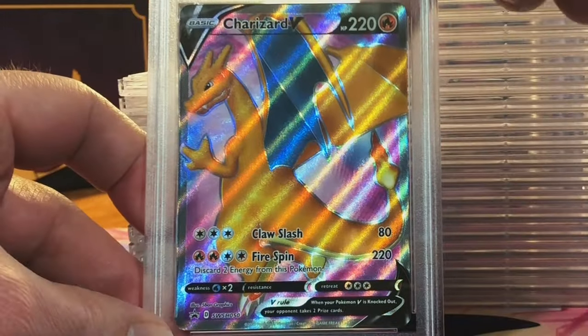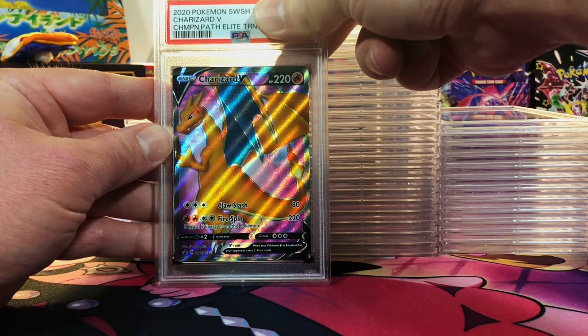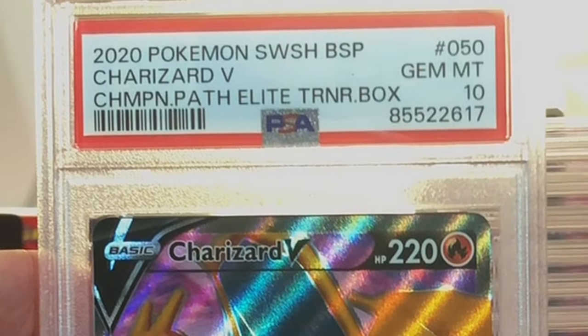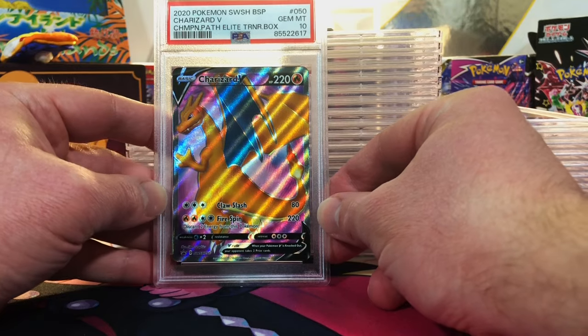Immaculate on the back. Here's our second Charizard V — I sent in two of these. I'm going 10 on this one. Yes! We got a 9 and a 10. I'll take them both.